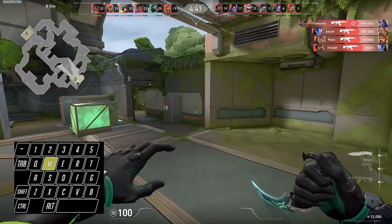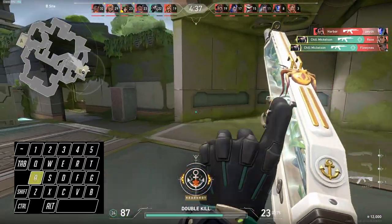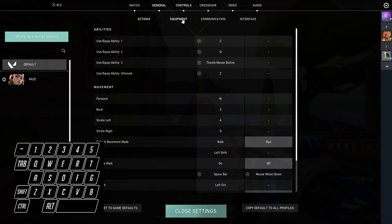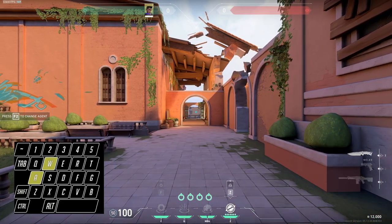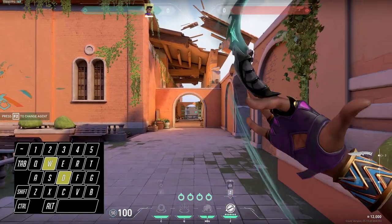If you want to really train this mechanic to make it second nature, there is a deathmatch drill where you double bind your melee button with W, so that any time you diagonal peek, it will take out your knife. If you want to peek with your gun out, you will only be able to strafe with A or D. I got this method from Muhujin, who is a Valorant coach on YouTube. Just remember to unbind the key when you play in a real game.